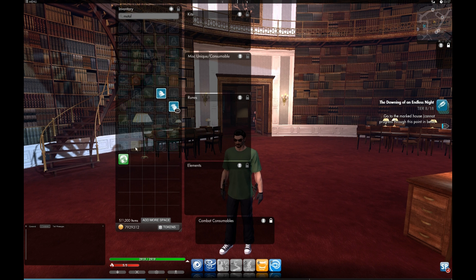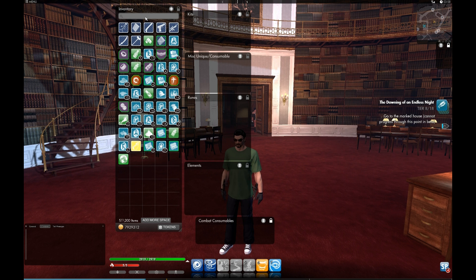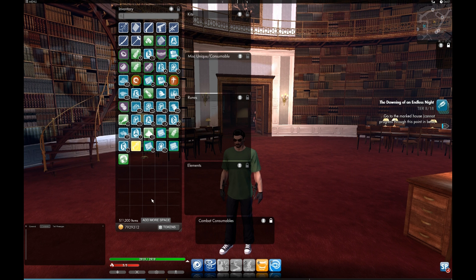It tells me I'm at 51 of 200 items. You start with 50 items available for inventory, and for a pretty reasonable price in in-game credit you can add more space at 10 slots per purchase. You can get up to 200 items, at least in this beta.